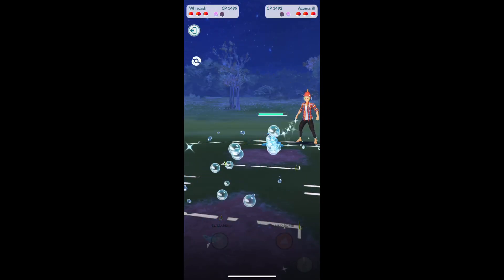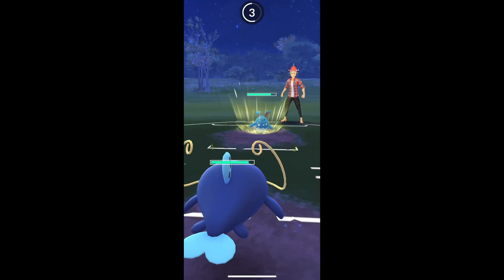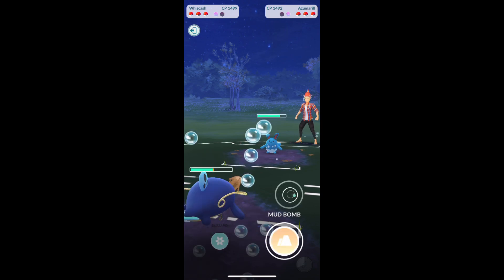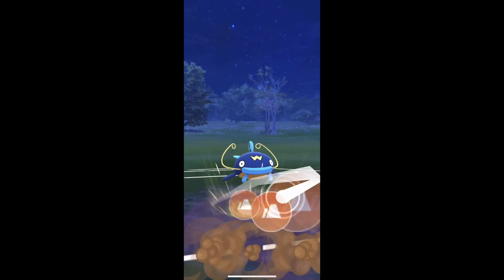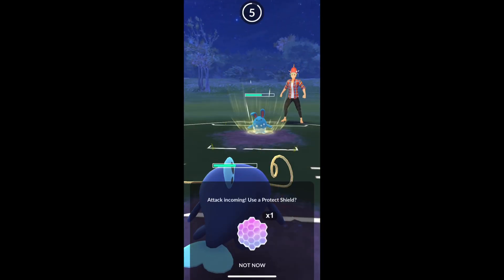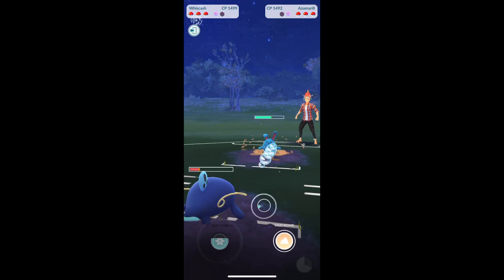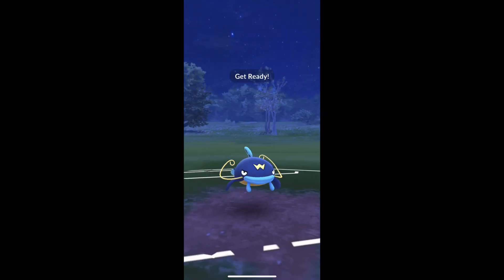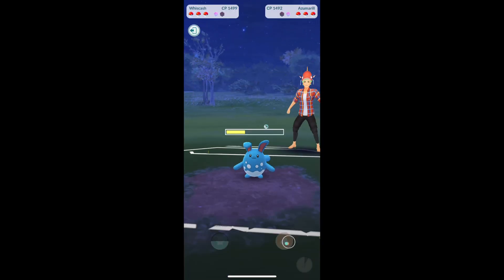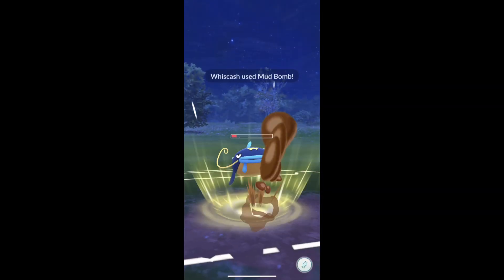Leave a comment as well — what you guys are running on your team. You can see Mantine in there. Wishcash I felt like was okay. I was using it mainly as my mud boy because it counters Altaria. The problem is there's a lot of other things like Azumarill that it just doesn't have a great matchup against.